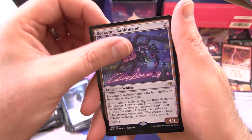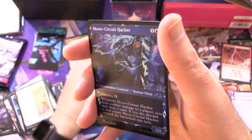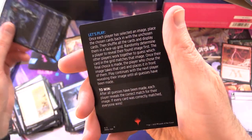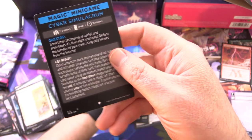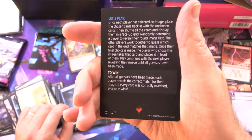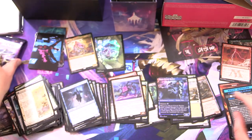And Reckoner Bankbuster is the rare. Foil Showcase Moon Circuit Hacker and a Magic Minigame — Cyber Simulacrum — that's a new one in this set I believe.